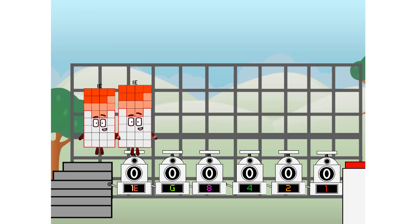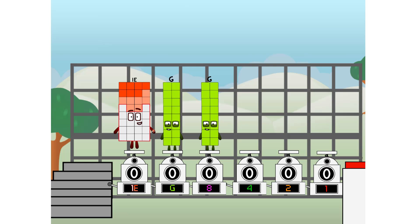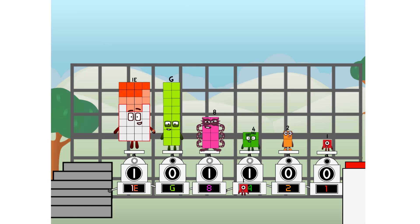First, I split into booster and gas, and eight, and four, and two, and one, and one more to press the big red button. Then you choose who's going up: one of me, and none of me, and one of me, and none of me, and one of me, and none of me, and one of me. And fire!